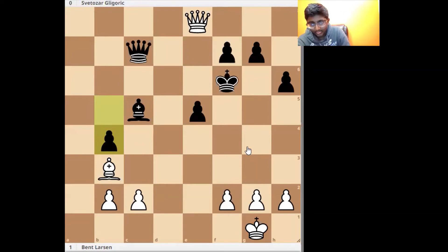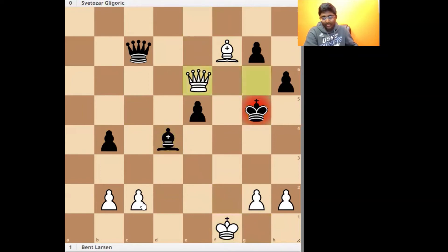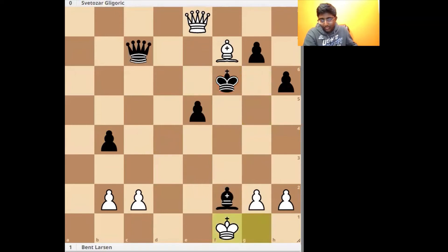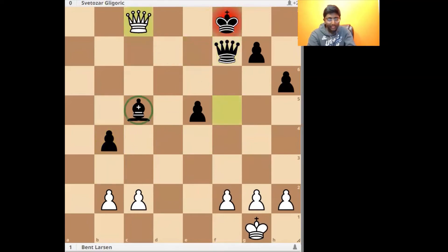If black played instead Bishop f2, after Bishop f7, King f1 — or King f2 would be a move — but Queen c2 and there are some checks. King f1, and there would be Queen e6, and this would just be checkmating. So Queen f5 and Bishop f7, the continuation here, with the point being that this bishop will once again drop.